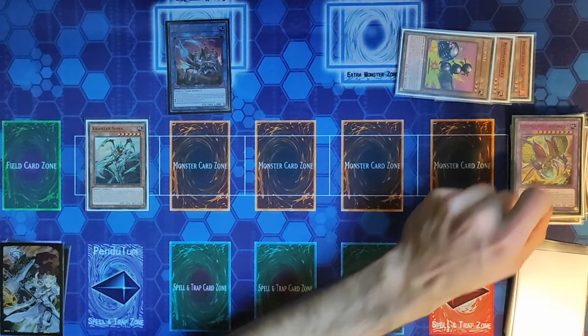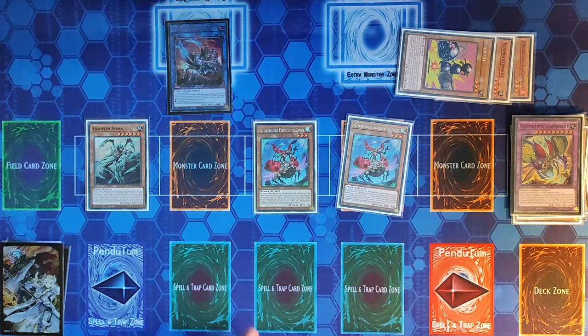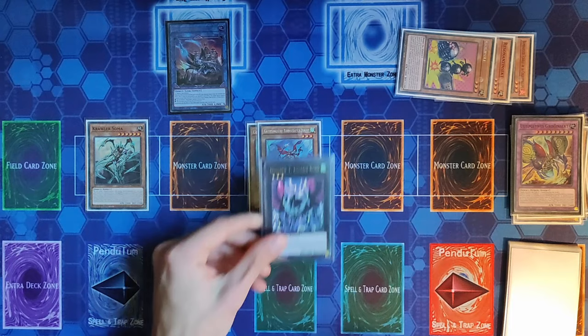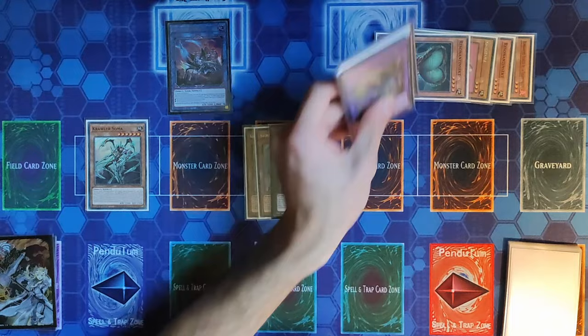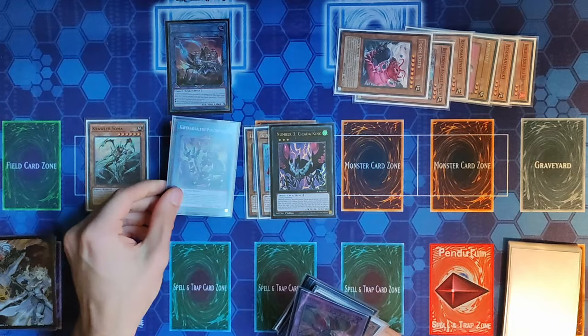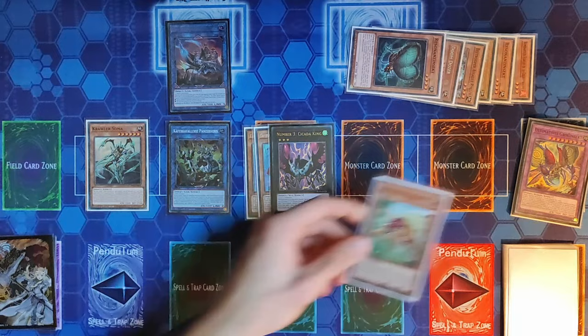Soma's effect reduces its level to two and summons both Crawlers from the deck. We then use a Link 2, a Link 1, and a Link 1 — all Insects — to summon B Trooper Invincible Atlas. We use Atlas's effect, sending the face-down Ultimate Great Insect to the grave, to summon Scout Buggy straight from the deck. Scout Buggy's effect Special Summons the other Scout Buggy from the deck. We overlay the two level three monsters for Cicada King. We then banish three Insects including Resonance Insect to summon back Armor Horn from the graveyard.